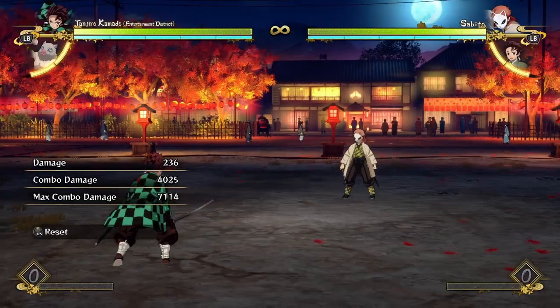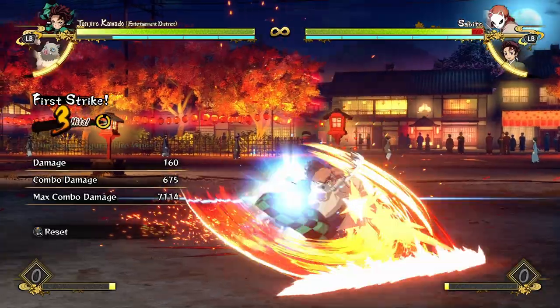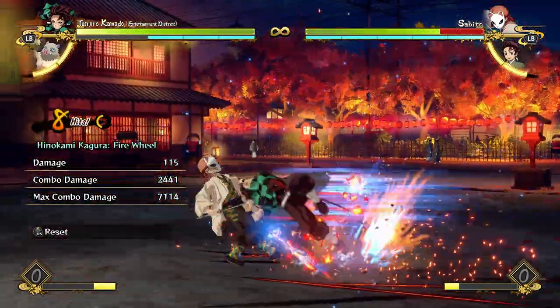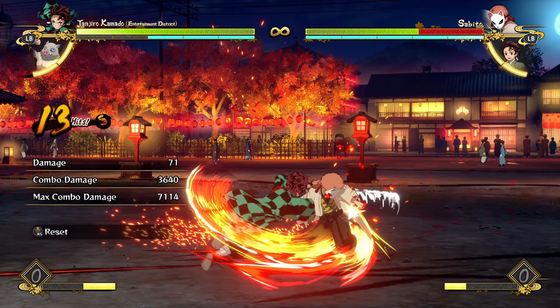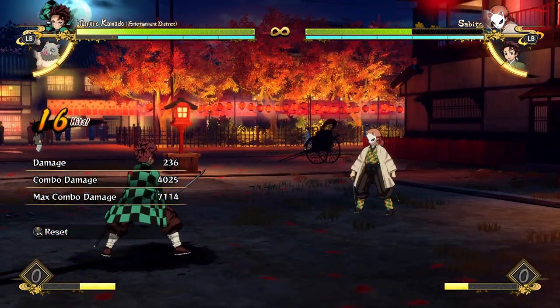Some people like me to tell them exactly what buttons I'm pressing, so I'll just do that this once, but then I think from here on you should be able to figure it out. So three attack buttons into your tilt special, three attack buttons into your tilt special, and then mash your attack buttons and hold down for the downwards combo. That's a simple combo structure for Tanjiro Kamado.